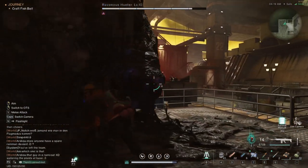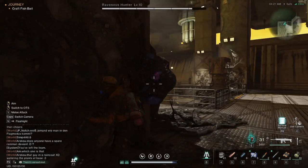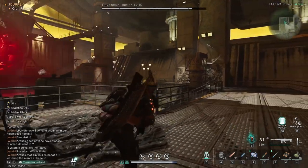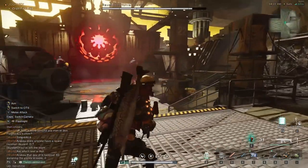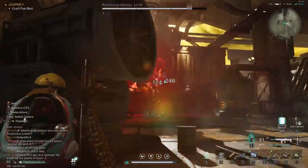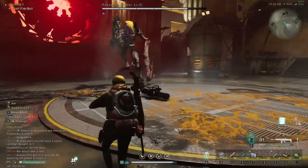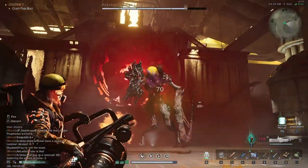Try and aim for that central dome part of his head — that is his weak spot. What is really cool, whether solo or with a teammate, is that if you've hit him for a certain amount of damage, you'll hear him drop his Gatling gun and he's a little bit incapacitated at that time. You can pick up his Gatling gun and shoot him with his own gun. It's awesome.